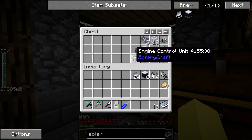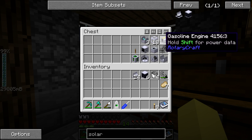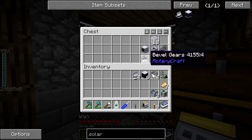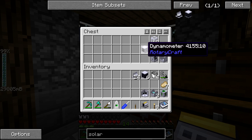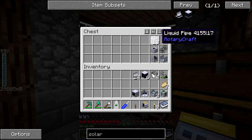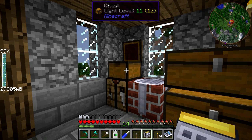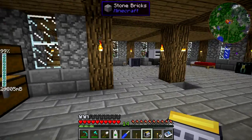We have a lever and an engine control unit which we should be able to use with the gasoline engine. We should be able to use diamond shafts and we do need a bevel gear because the solar tower outputs its power through the bottom. I have a dynamometer just to show you guys how the math is going to function in terms of adding mirrors and adding towers. We've got liquid pipes and the pump for water, and we're going to be using a 16-to-1 gearbox along with a 2-to-1 gearbox for the gasoline engine.